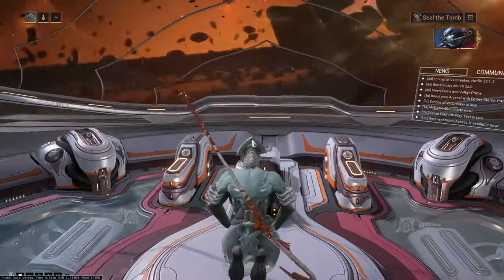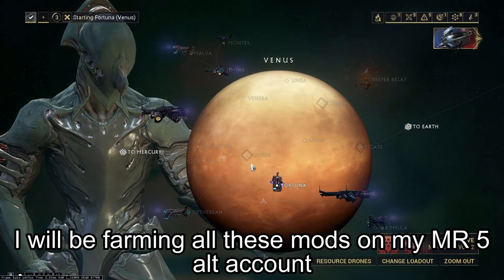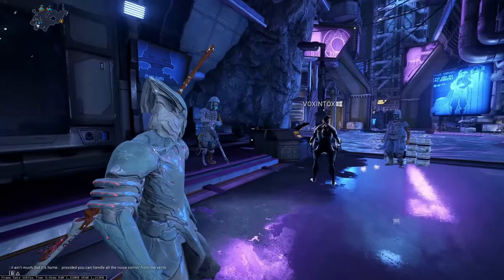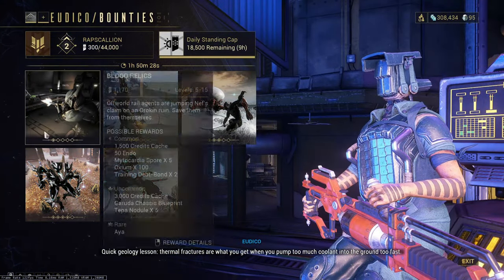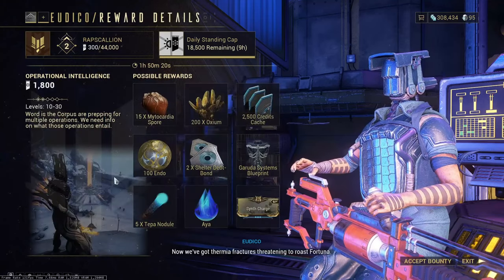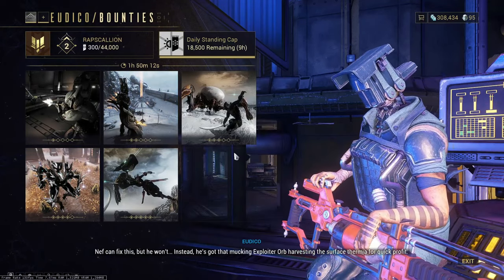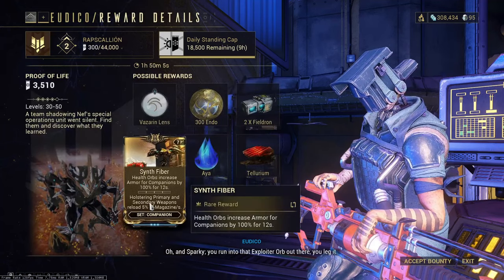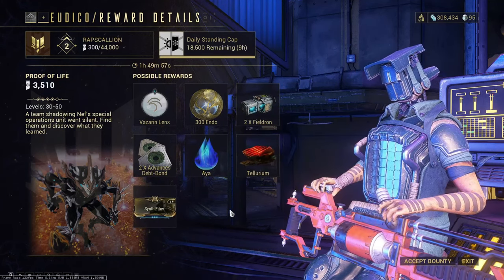If you need Synth Fiber and Synth Deconstruct, you'll need to go to Venus for both of them — on Fortuna. You get them from doing the bounties there; it's one of the rare rewards. If you haven't gone to Fortuna before, you'll have to complete a quest first. Then you can come to Eudico and click on the bounties. There are different sets of bounties that cycle every two and a half hours — three sets. It goes in the order of Synth mods, Mecha mods, and Tech mods. So you can time out how long it'll be until you can get these.